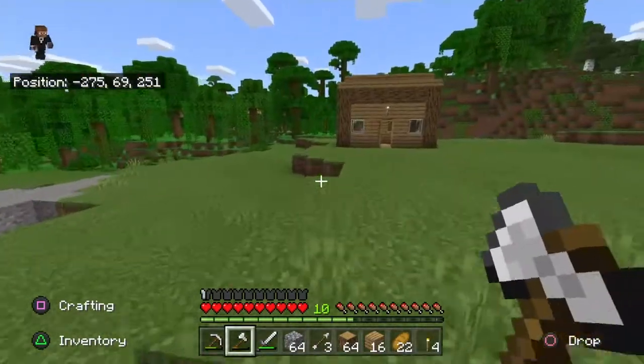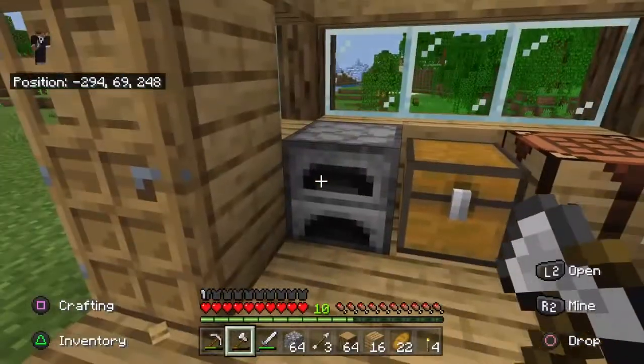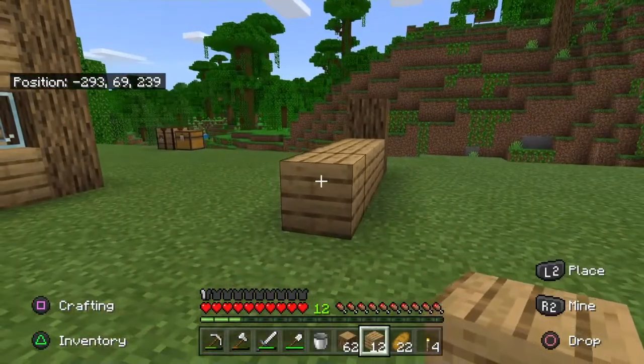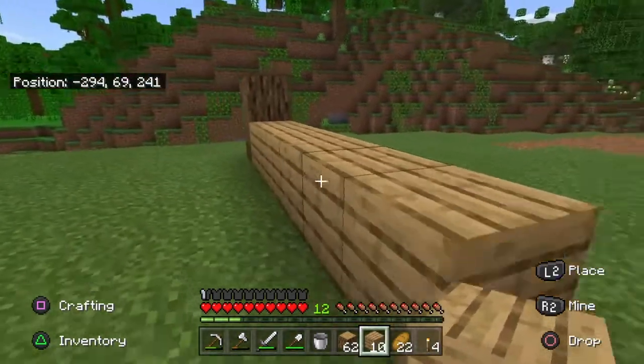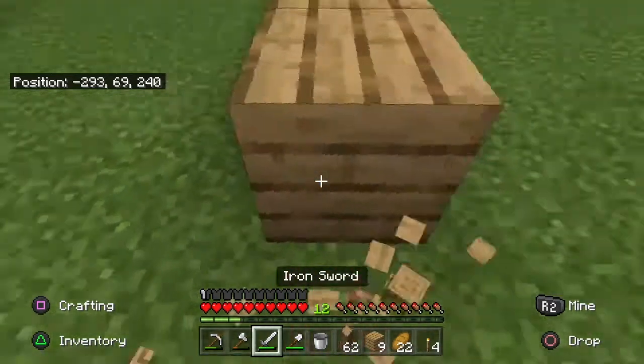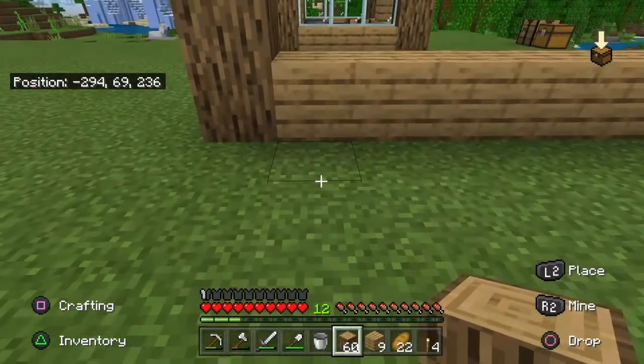I also think I'm going to build a mini animal pen to hold some animals. We definitely need to get some sheep at least to start shearing. Now it's time to start building the garden — I think I'm just going to do like a wood oak outline and cover it with wood planks around it. I'm going to make this — whoops, I actually messed this up. Let me make sure the coordinates are right; we're going to put a bucket of water right here.